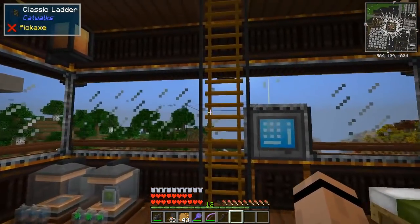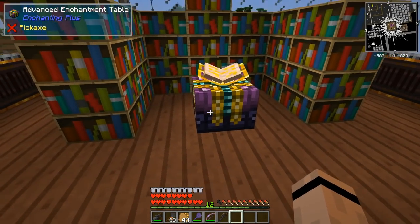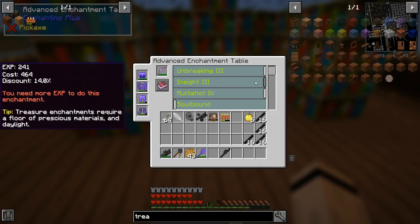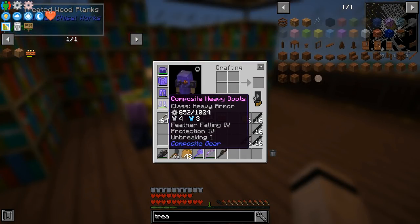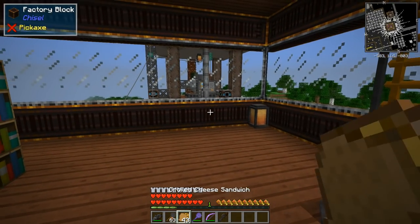Up here in the house, I moved this advanced enchantment table up here because it's cheaper to do things up here with all the bookshelves around. I can make Insight a little better — that's more experience. I upgraded this quite a bit and got our armor up quite a bit, so we should be pretty good. I'm not terribly worried about this.